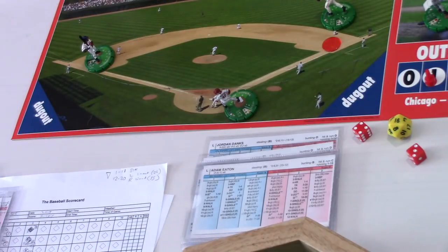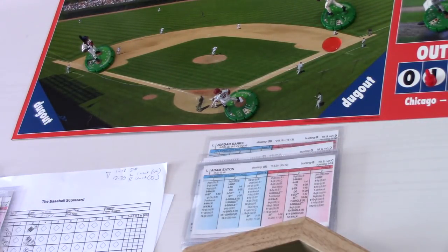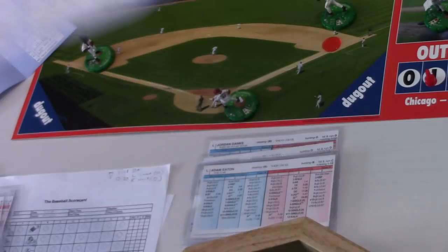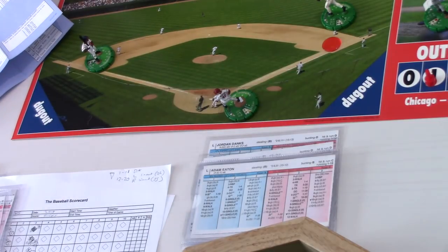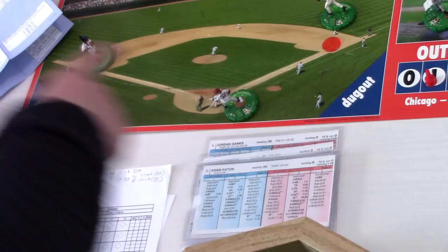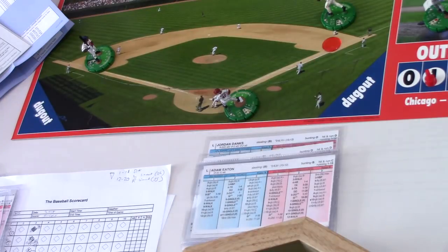At this stage in the game with one out, two men on base, and a good hitter coming up, we're not going to try and steal. Let's swing away for Adam Eaton and then wrap up the video, because there's a lot already in this short space of time about what the super advanced game is all about. There is more to learn — super advanced injury charts, different charts for squeeze plays and sac bunts, a super advanced hit-and-run chart, and a new ground ball result chart as well.